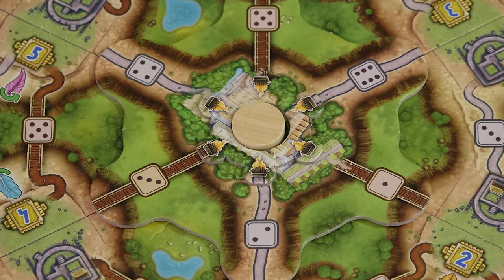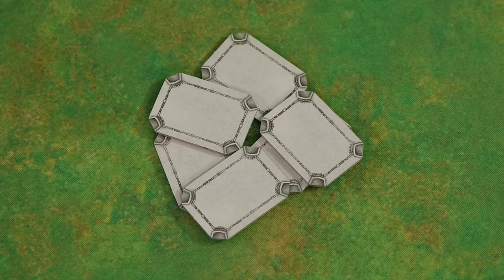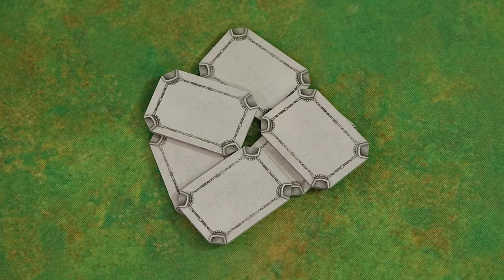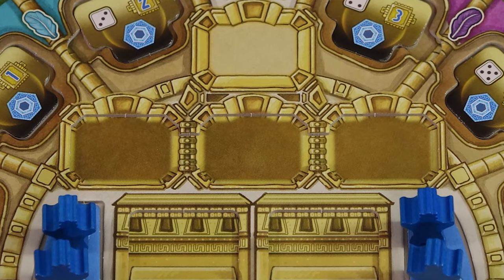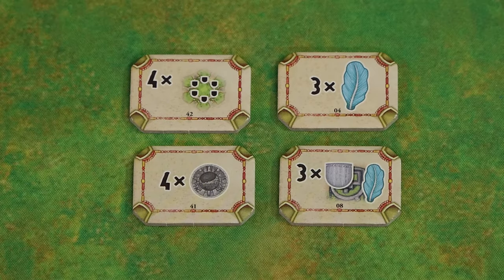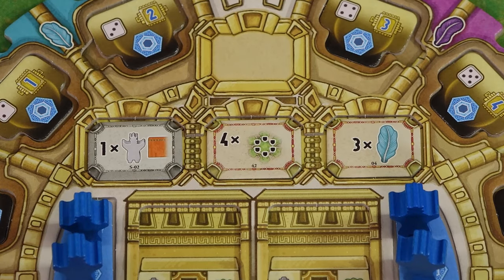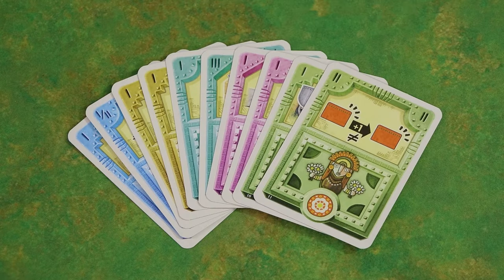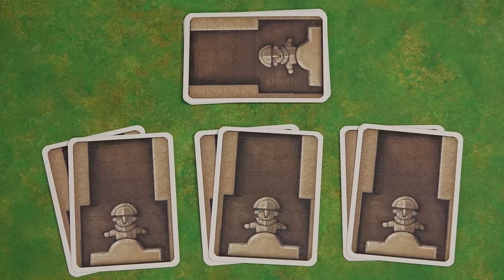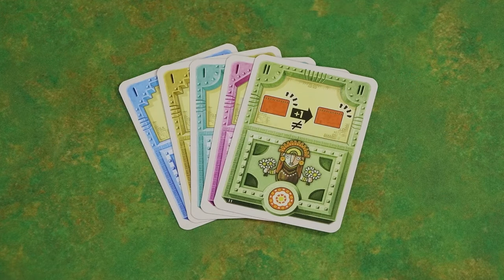Each player places their Chaski on the Cuzco overlay at the center of the main board. From the grey mission tiles that were set aside earlier, give one at random to each player, who places it on one of the mission spaces of their mask. Each player then draws four gold missions from the face down stacks, chooses two to keep and places them on the remaining two mission spaces of their mask. The unchosen tiles are removed from the game. Take two god cards from each pile, shuffle them together face down and then deal two to each player, setting any remaining ones to one side as a reserve. In a two player game take only one card from each pile instead.